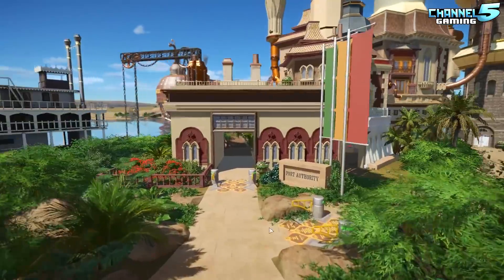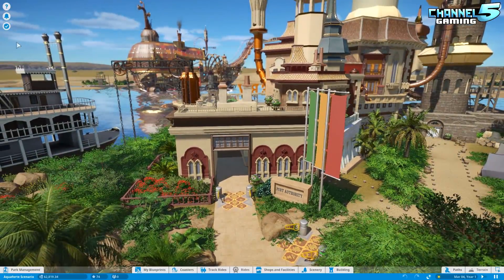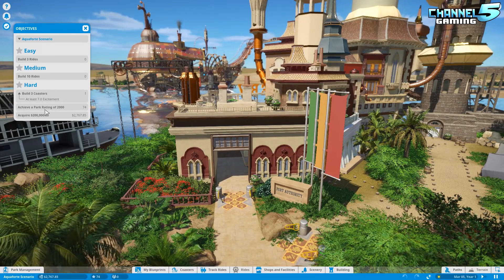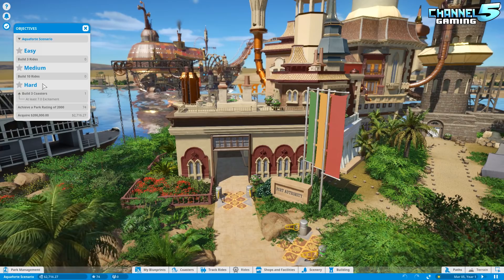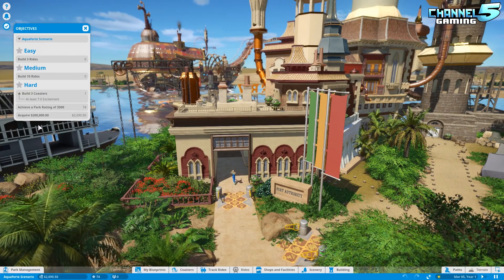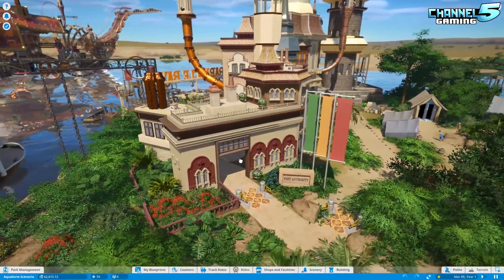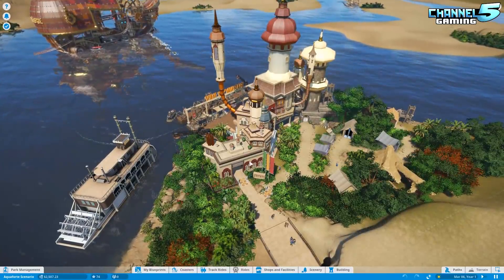Standard entrance. Come into the Port Authority. Let's check the objectives before we look at all this amazing artwork. Build three rides, build ten rides, build three coasters or two more coasters, achieve a park rating of 2,000, and acquire $200,000. I kind of like that — rides, more rides, then get some coasters in there, and then a ton of money. Straightforward but solid — not easy, not too hard.